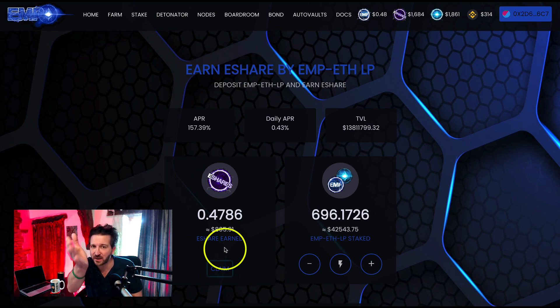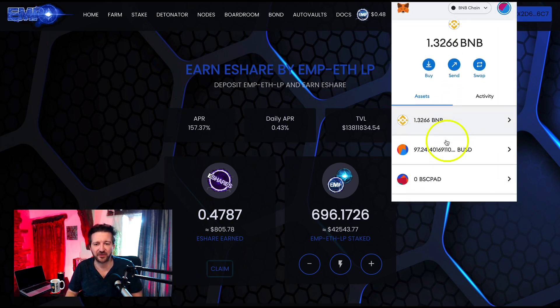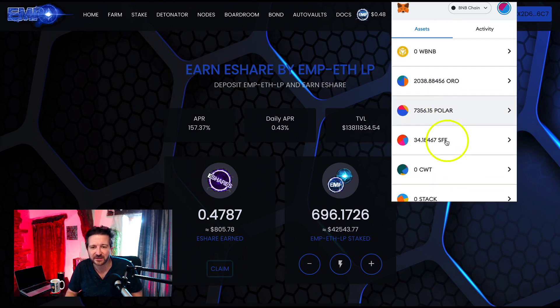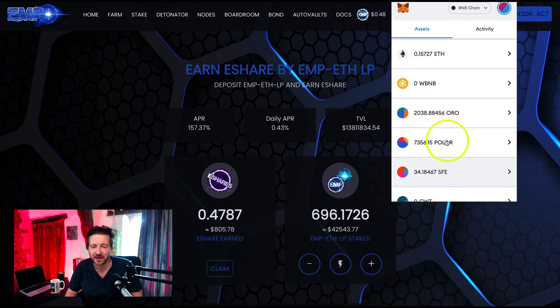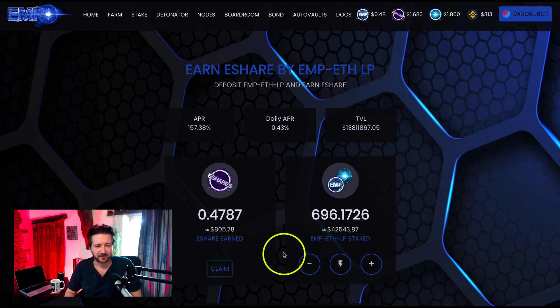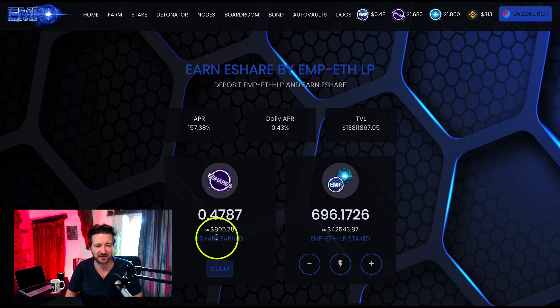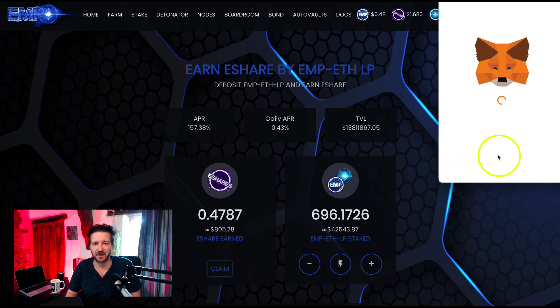When I claim the e-share, where will it go? It will go to MetaMask — correct. Let's click on MetaMask. This is my actual MetaMask rather than the test one I set up for the four-week crypto mastermind, so you'll see some other assets in here. I'm looking for e-share — I've added the contract address — and there's no e-share there at the moment. So let's go and claim. The first thing I do is start in the farm and claim. You can stake and claim in the farm at any time — it's not locked — although in the boardroom there is a lock when you stake and claim, but we'll come to that. So let's claim this e-share; the 0.47 e-share will appear in MetaMask.